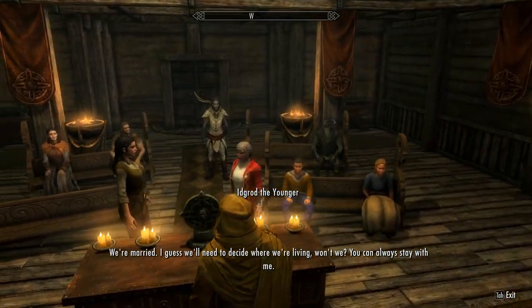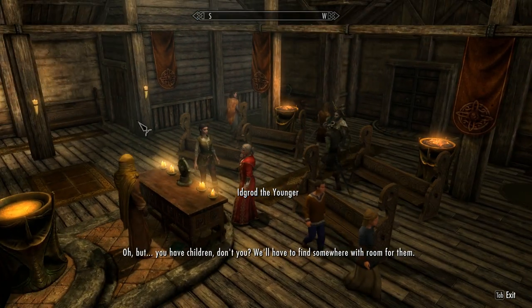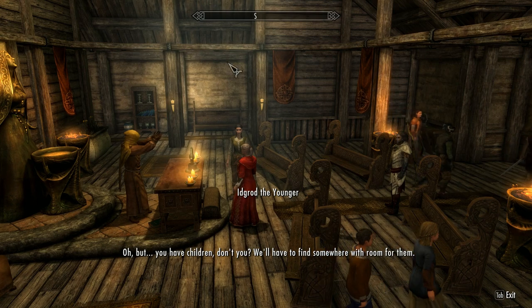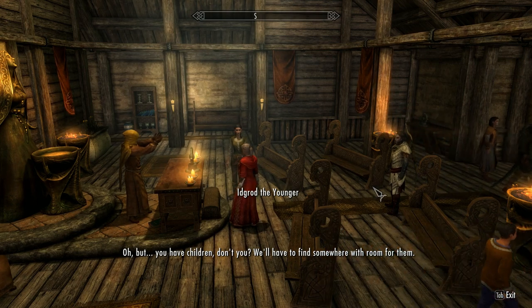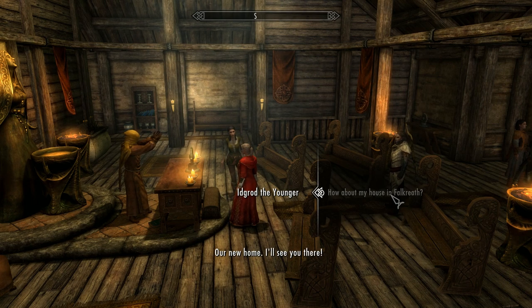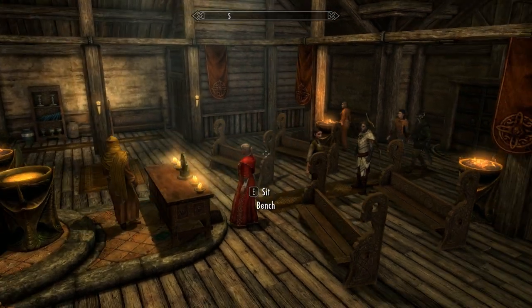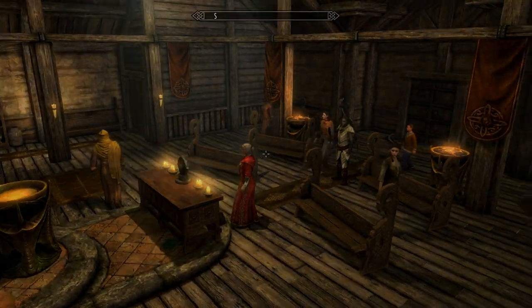I guess we'll need to decide where we're living. She says: 'You can always stay with me,' but she has children, doesn't she? That works as well — the dialogue's working pretty well. I said to live in my house in Falkreath, and I'll go back now to see how the dialogue works back at home. And here she is at home.